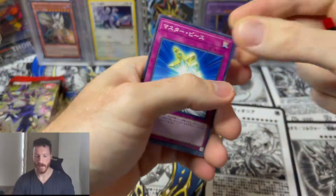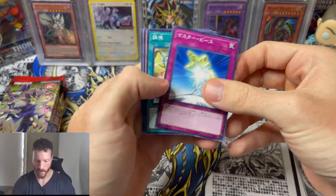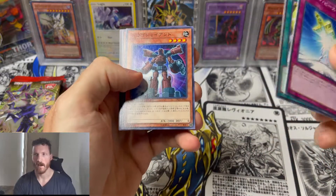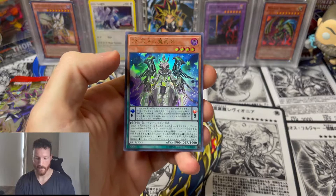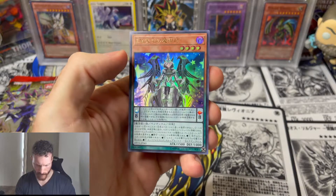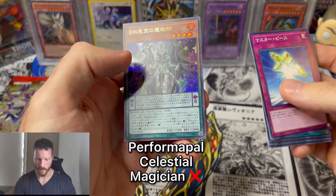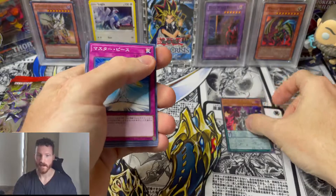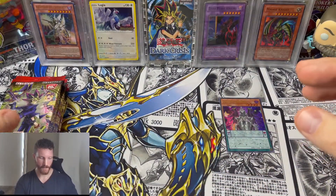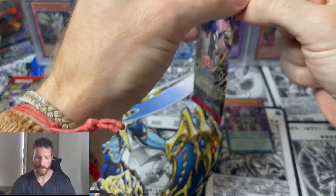Let's see what we got — can we get that ghost rare Dark Magician Girl? I don't remember a lot of the names of this set. I know there's a lot of mixtures of supers and ultras. Hey, we got an ultra in the first card! Palladium Oracle Magician, I think — I don't remember. I'm sorry guys, I never actually opened this set before, so this is all kind of new to me.